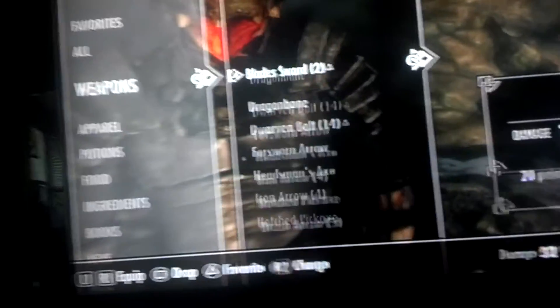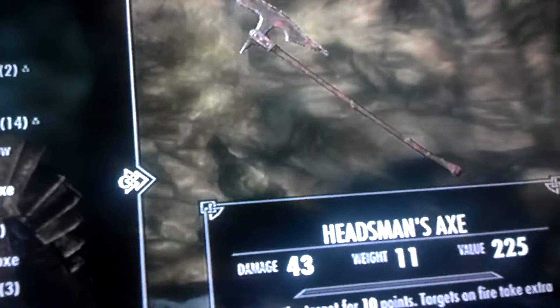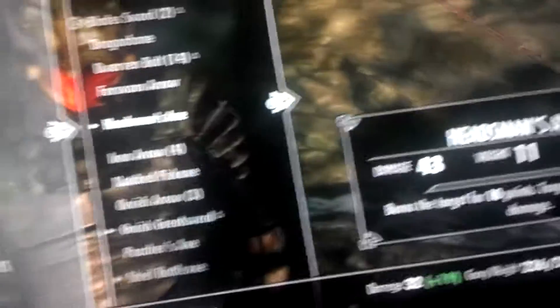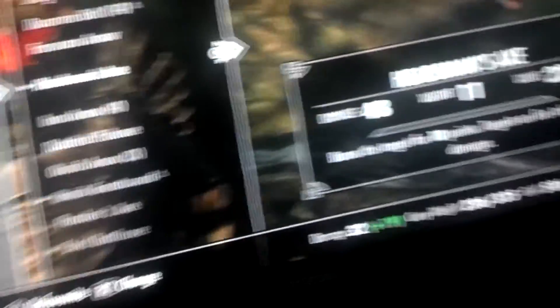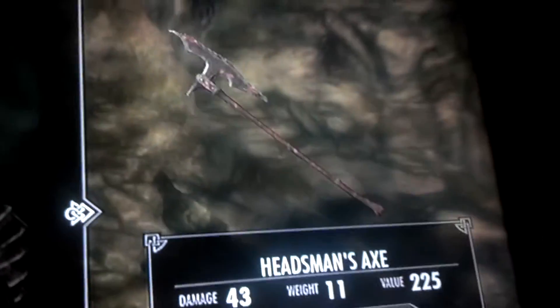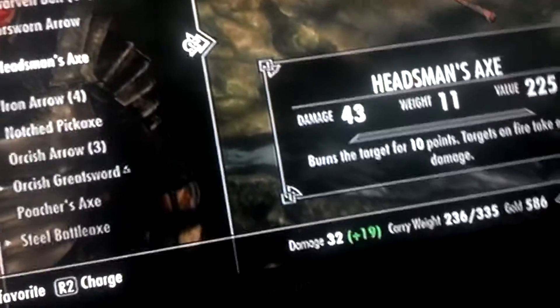The weapon you'll really want is the Headsman's Axe. You can get it one of a few ways: you can pickpocket it from the executioner in Solitude, do his quest, get him as a follower and then take it, or the easy way — kill him.